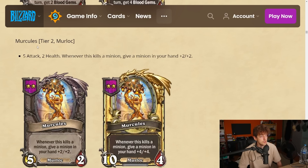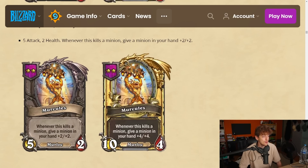Miraculouss — a tier 2 murloc. I love the art and the flavor. It's a 5-2. Whenever this kills a minion, give a minion in your hand plus two plus two. It's a different way to hand-buff. You gotta keep this buffed up though — at some point if this doesn't kill cards anymore it gets zero value. It starts at five attack so early on it shouldn't be an issue. Plus two plus two can also stack if this kills multiple minions.